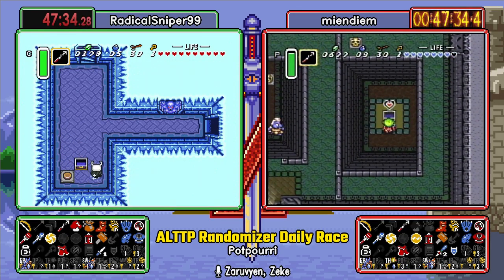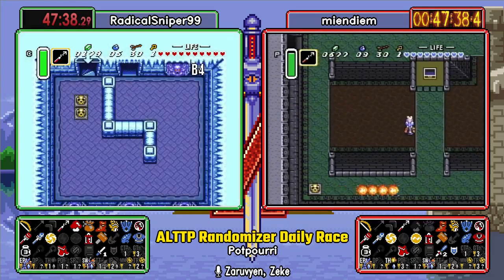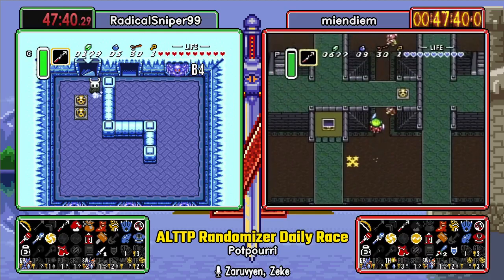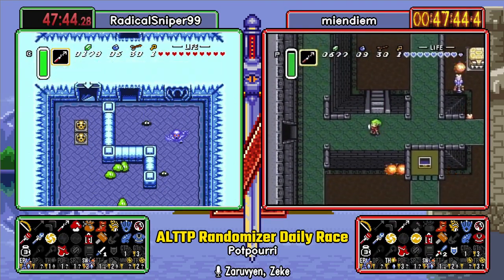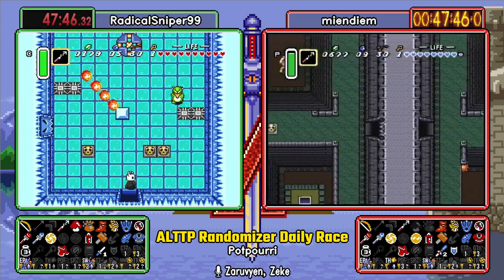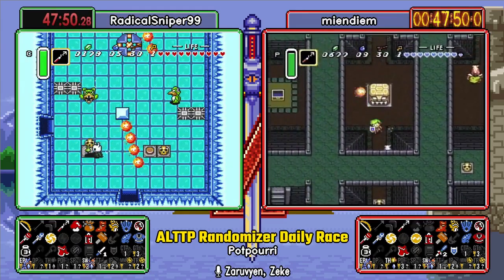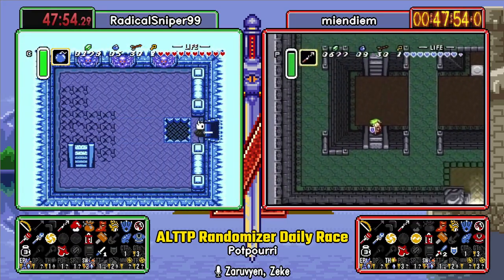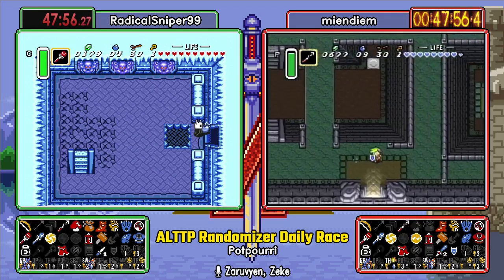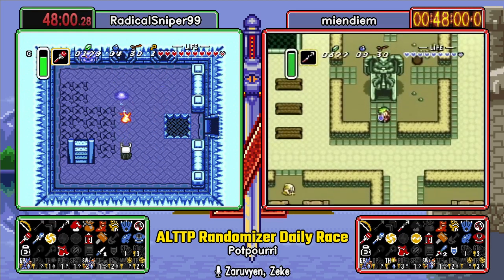That is Skull Woods Key number two in Ice Palace. Alright, so you have to go to Ice Palace before you fight the boss in Skull Woods, not Tower of Hera. So, friends, if you haven't noticed — we kind of don't care about the logical intended path that the game lays out for us when we play this game, because the logic can really make you do some pretty asinine things.